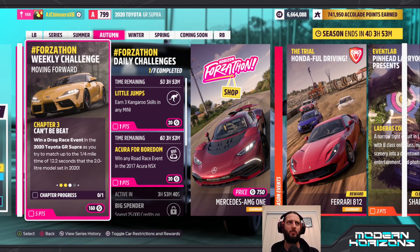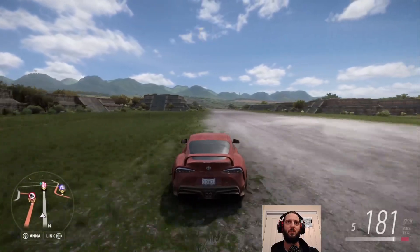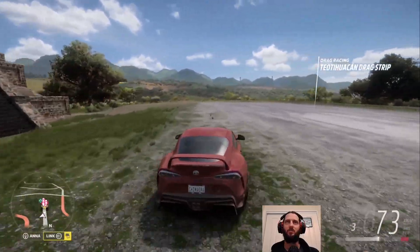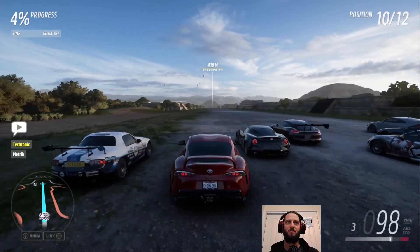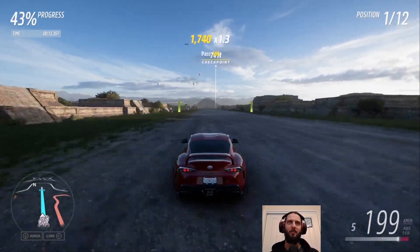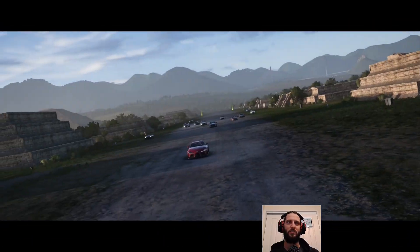Next one: try to match up to the quarter mile time of 12.2 seconds and win a drag race event. That can be tricky. Usefully, there is a drag strip right here - it's called a runway, funnily enough. The funny thing is it has us going this way but not the other direction, which means the end is always crashing into the pyramid. Drag races can be pretty fickle because it depends very much on who your opponents are. I also dropped the AI difficulty down because I don't need to be racing against highly skilled opponents in this one. And here we go - let it run long enough and we should crash into the pyramid.